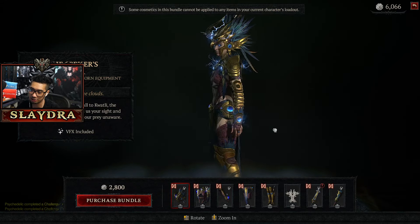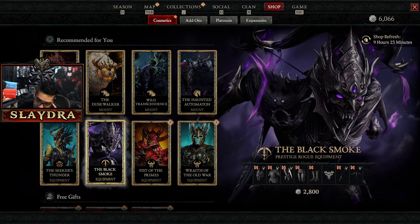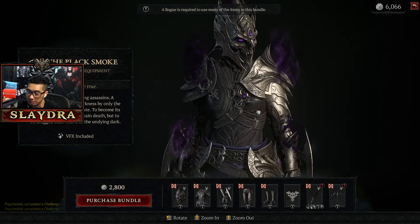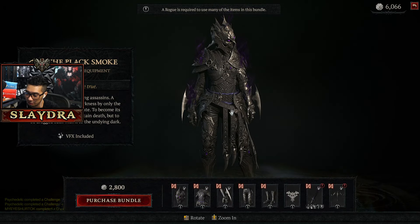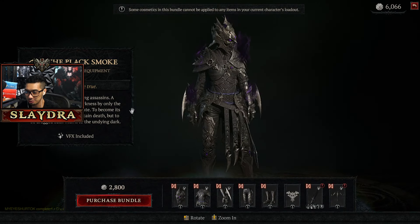The helmet's pretty cool too — six or seven. It almost reminds me of Protoss with little orbs on it. Then there's a Rogue skin called the Black Smoke — that's a pretty cool helmet. I'd give this one an eight. Usually I like armor that shows off more, I like the fan service for the Rogue, but this one actually looks kind of cool.